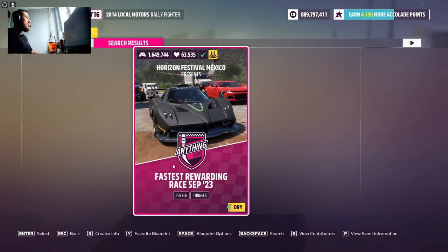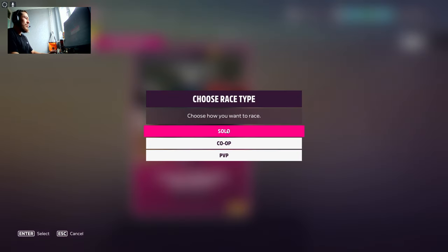The event is called Horizon Festival Mexico Presents Fastest Rewarding Race, September 23. It's actually been working since September 23, which is good because it's not getting banned or anything — it's legit and you can earn a bunch of credits if you want. Go ahead and go to it.